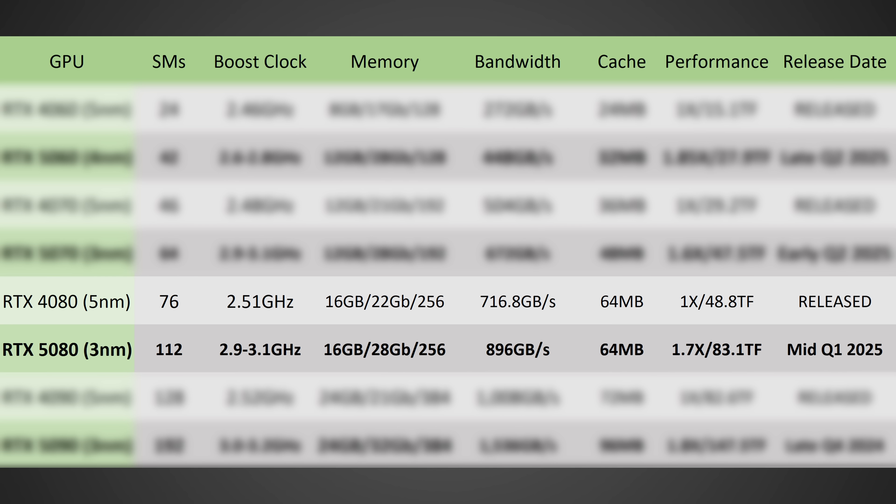The RTX 5080 is also going to be a huge jump — 112 SMs on 3 nanometer versus 76 on 5 nanometer for the 4080. Once again 2.9 to 3.1 gigahertz, 16 gigabytes of GDDR7 — same amount as the 4080, but 16 was good. Bandwidth goes to 896 gigabytes per second, up from roughly 716 on the RTX 4080. It will have the same amount of cache if Red Gaming Tech has that correct. The overall performance should be on paper around 70% higher on the 5080, if it doesn't get cut down — which it definitely could. But that would mean the gap between the 80 and 90 class would shrink at least a little bit.